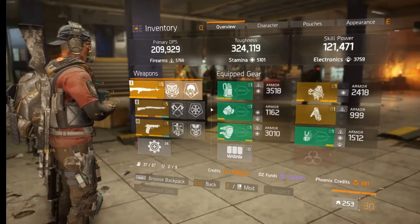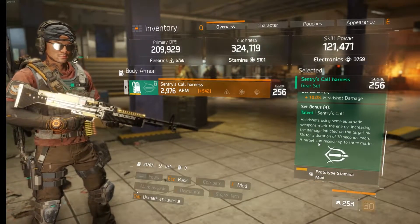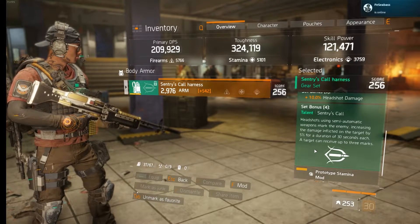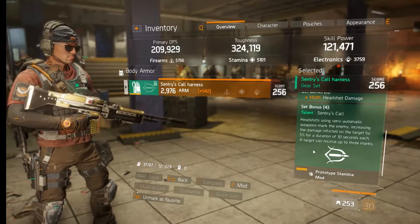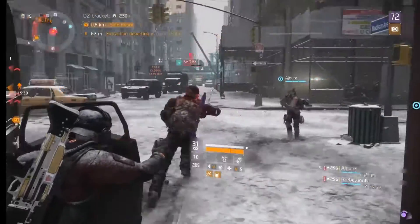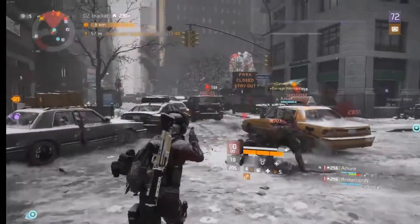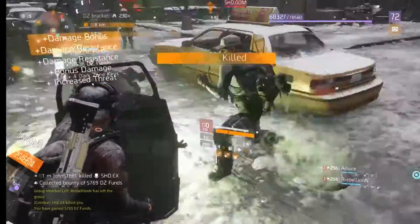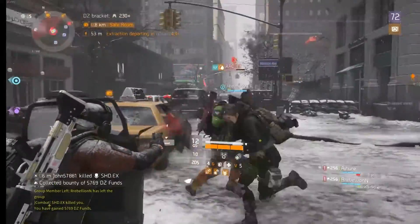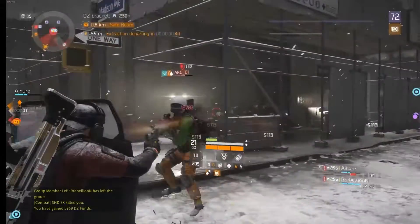The main gear set I'm using is the Sentry's Call. It has a 4-piece bonus that allows me to apply Sentry Marks to my target. Each mark gives me 5% extra damage for a duration of 30 seconds, and each target can receive up to 3 marks. In PvP, Sentry Marks can serve multiple purposes in addition to providing extra damage for your team. They can be used as indicators for who you, as a Sentry player, want to kill. A good team should automatically see Sentry Marks on enemy players as the main target to be focused on, allowing you to take down your enemy team one by one.